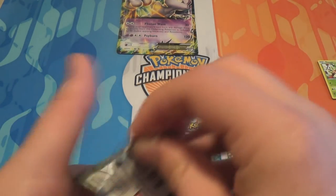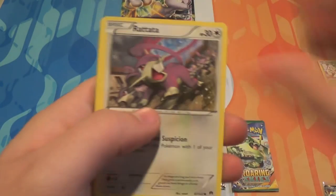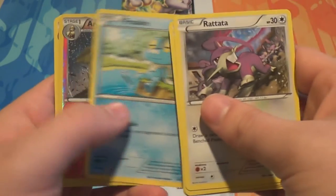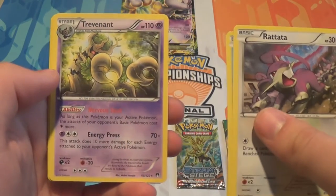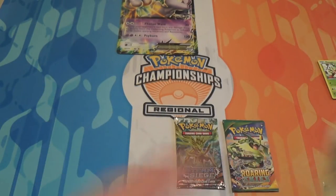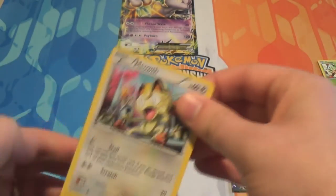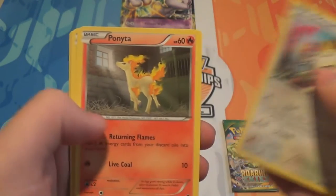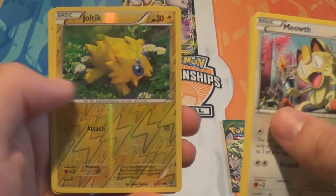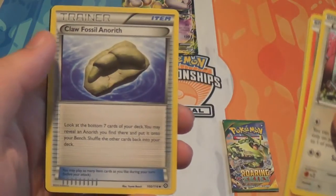Moving on to Breakpoint, one of the early Break sets. I know Laura needs a lot of Reverse Holographics from that set still and I don't have a huge amount of those sets yet. We've got Rattata, Corsola, Skrelp, Meowth, Ponyta, Rufflet, Larvesta, Joltik, a Reverse Joltik, a Foil Shiftry, Hawlucha, Aerodactyl, and Claw Fossil Aerodactyl.